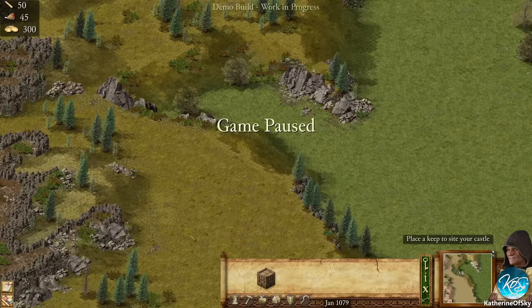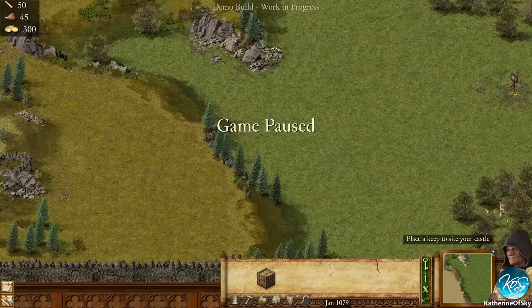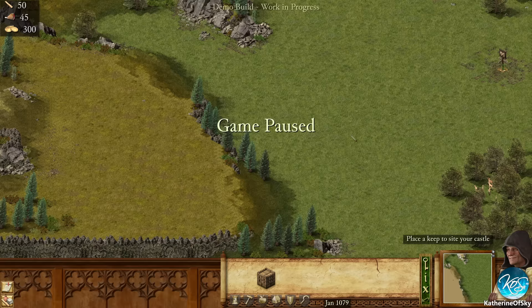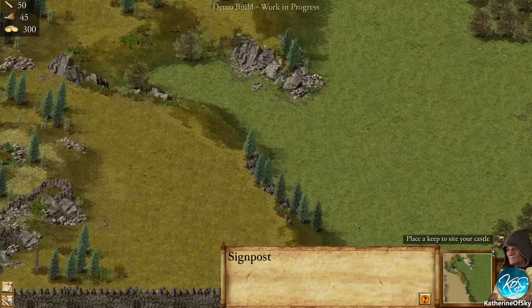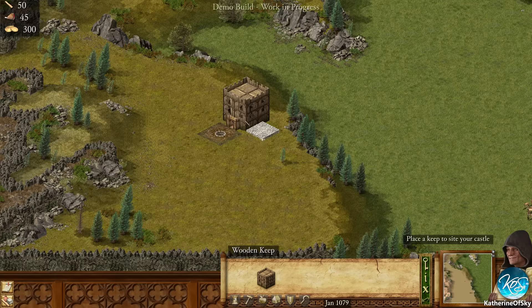The game is paused right now - you can press P to pause. I did change the rotation command for buildings; I put that as R, but you can choose as you like. This flag indicates where the enemies come from. So if we unpause, we can click that and it says signpost - this is where your enemy is coming from. We're going to place our castle keep out here, that seems okay.